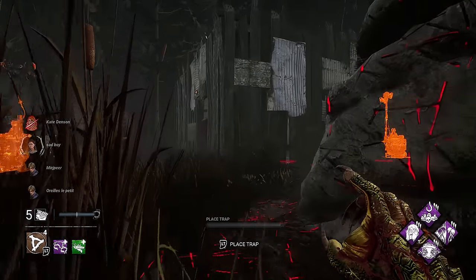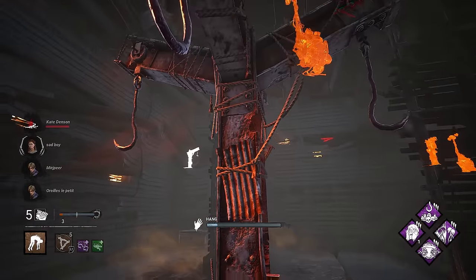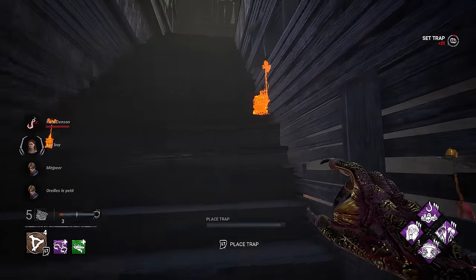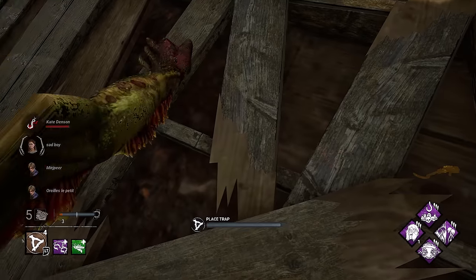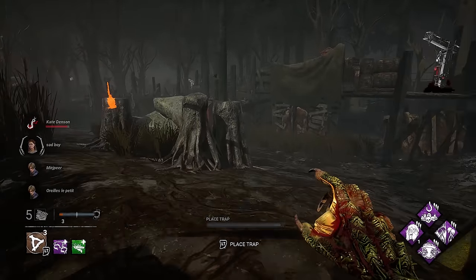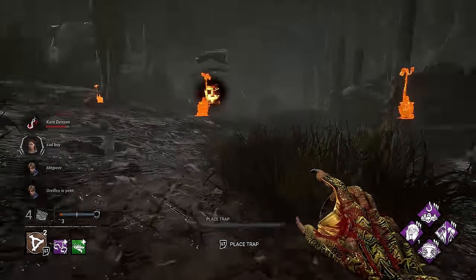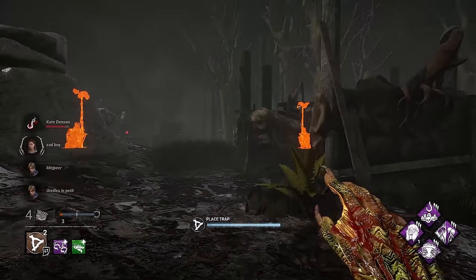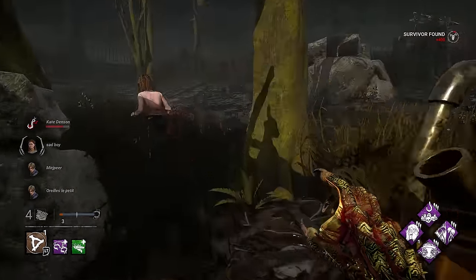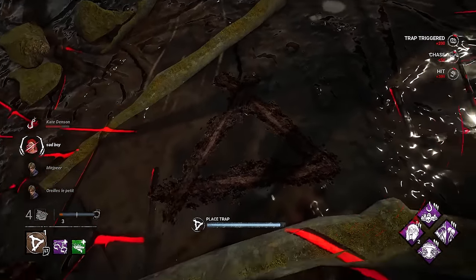Sadly we don't have the other teammates cursed by Third Seal yet. But having the basement hook is huge, especially with Monster's Shrine. I've got to get 24 meters away from the basement for Monster's Shrine to do its work. Now all the survivors are going to have to rush the basement before Kate goes into second stage. Monitor is just letting me get in — it's giving me free injures.